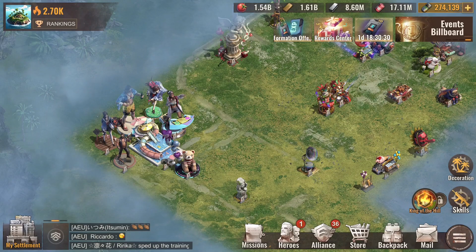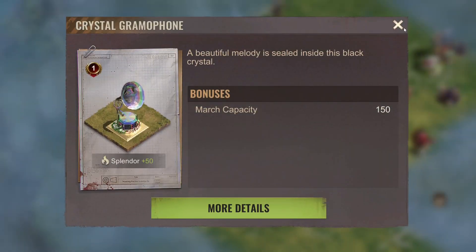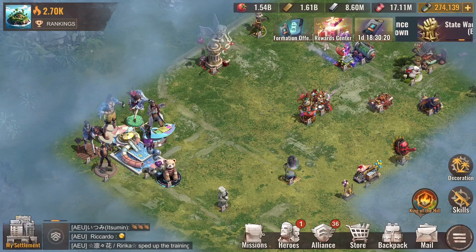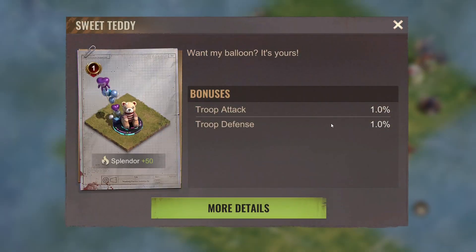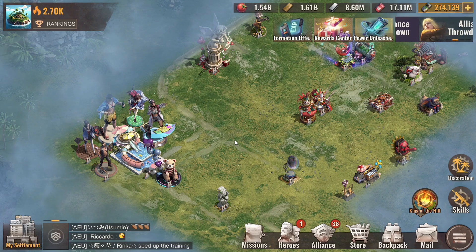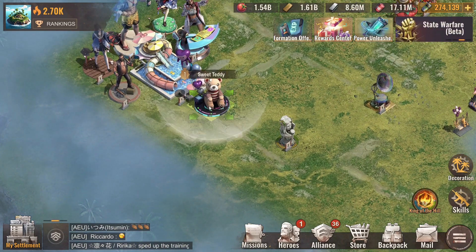For example, this free one gives 150 march capacity — or 300 with the construction speed upgrade. The paid one is focused on attack and defense, so it's a bit better, but I still don't think it's worth five dollars. I hope this video helped you make the right decision.